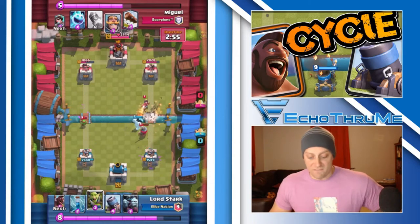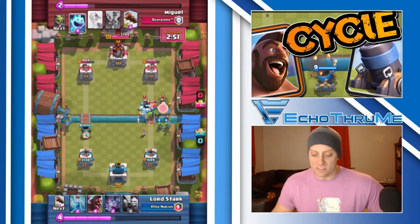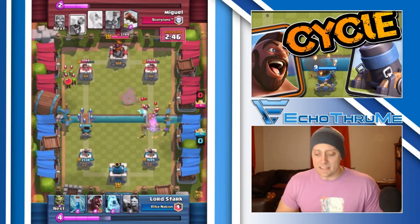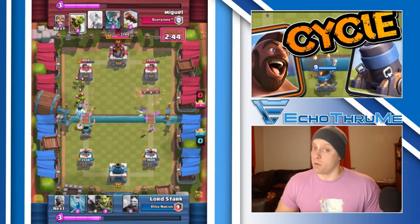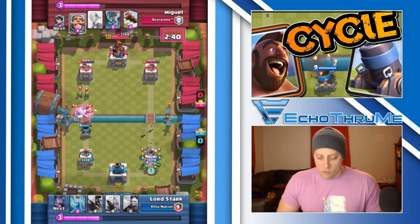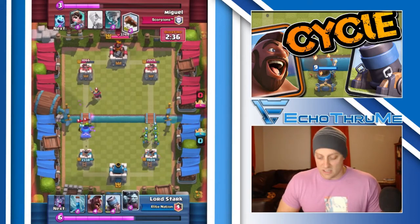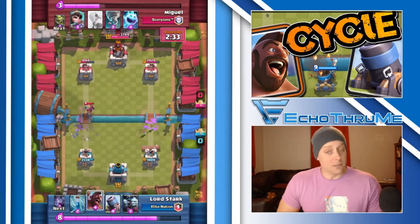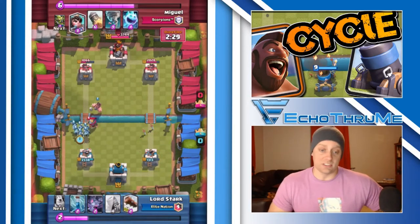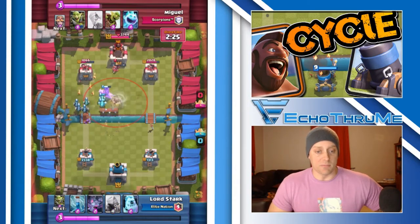We have a 500 hit point lead on the left-hand tower. We're in overtime now — this is a Grand Challenge. He's playing against Miguel from Scorpion's trademark. The Ice Golem is in, tanking for the Mortar. Mortar's going to work on those Spear Gobs, and our Goblin Gang took out the Goblin Barrel on our right-hand tower. Pretty good battle right here. No one is willing to let this one go. The Minion Horde is being played for the first time right there.